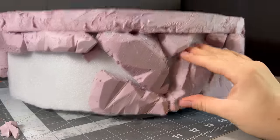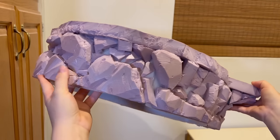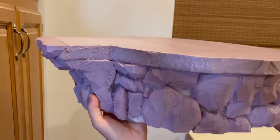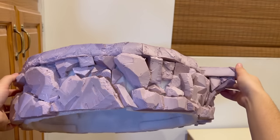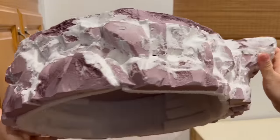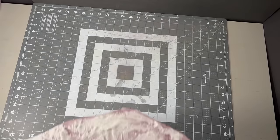Beautiful scenic cliff sides don't usually look like this, so with the rest of the XPS foam I had left, I began attaching a bunch of randomly cut stone-like shapes to the side. With all of the sides covered, I mixed up a hearty serving of goop to fill in all the empty space between each rock and add some texture. This goop is just a mixture of baking soda and mod podge — wonderfully cheap and makes the foam look a lot less like foam when you paint it.